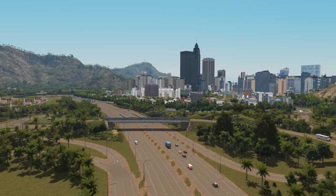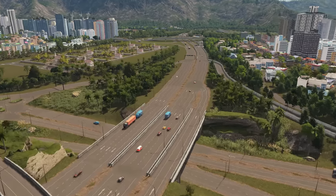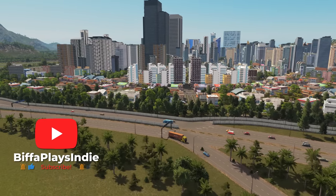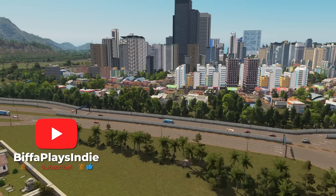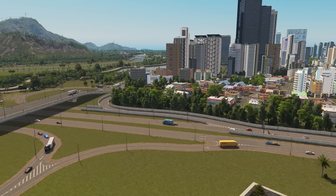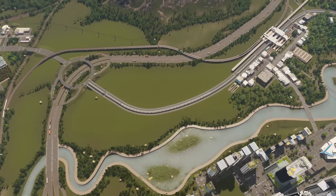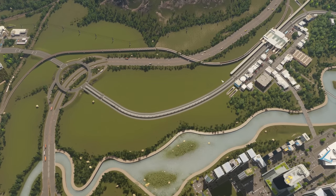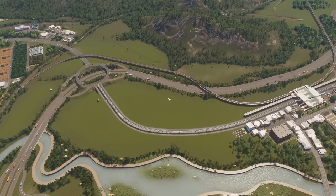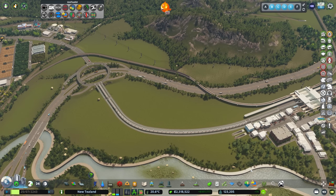Speaking of super overkill, look at all these cemeteries we've got over here - we were trying to solve a problem a long time ago, probably don't need all of those. But we are definitely going to be glad of that mass transit in this episode because what we're going to build is going to be absolutely huge, going into this area over here. Here's our transport hub with lines going backwards and forwards all over the place.